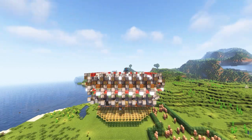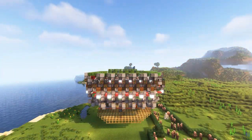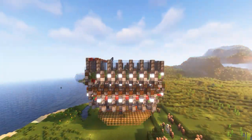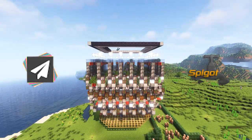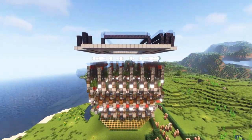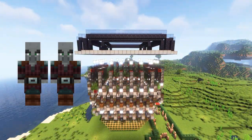If you plan on building the farm, you need to look out for a few things. You need to be running Java Minecraft in versions higher than 1.16.2. The server should be running vanilla or close to vanilla software like Fabric. Paper or Spigot servers and their forks can break the farm depending on the configuration.